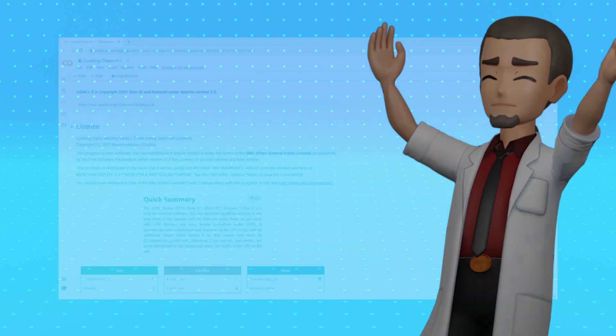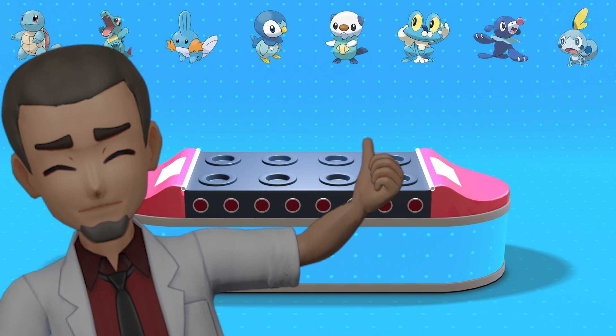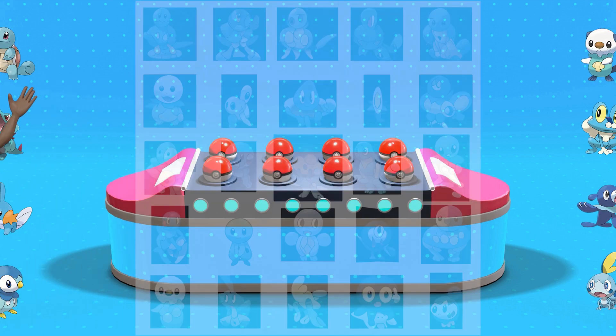Hey everyone, we've become kind of obsessed with using an AI image generator to create brand new Pokemon. This time we've input the eight water starter types and ran the program. So let's go check out the results.